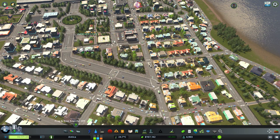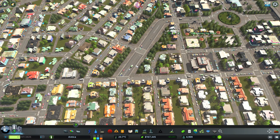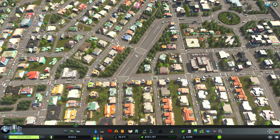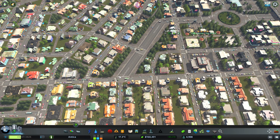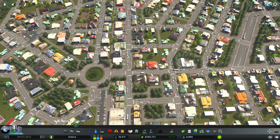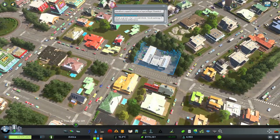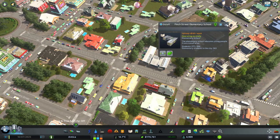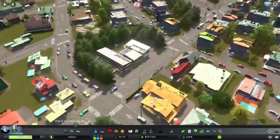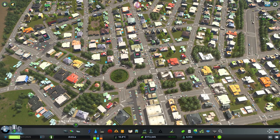I did extend this avenue up to here - I'll eventually have to change it a little bit. I would want to extend it over to this roundabout, which will require a little bit of demolishing - some buildings, some houses. The main reason I haven't done it yet is because we have this elementary school here, which I think will have to be cut or destroyed. It's something I'm not really sure how I'm going to do, but I'll do it further on.